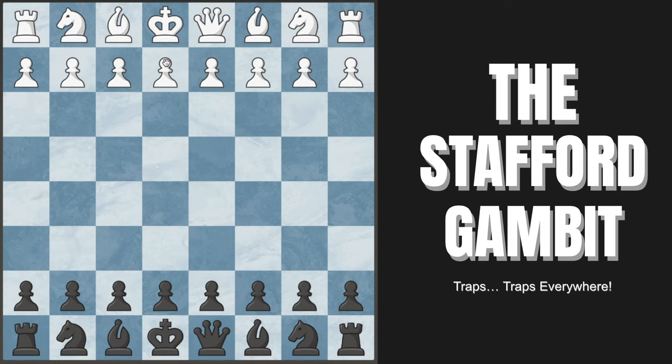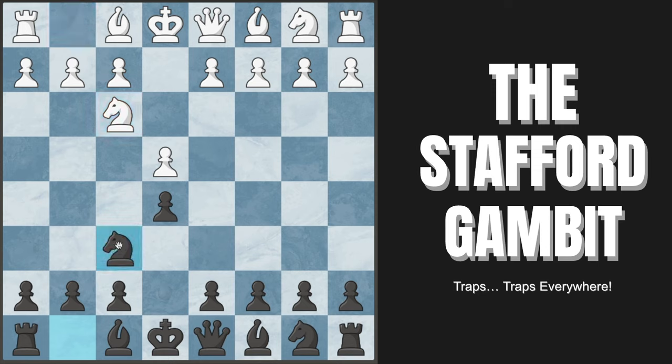To start, the gambit comes after White plays pawn to e4, we reply pawn to e5, and now White plays knight to f3, attacking our pawn. Very standard — we're not going to defend it, we're going to play knight to f6, the Petrov's or Russian defense, counter-attacking their pawn. The most common move for White is to capture the pawn, leading into the Stafford Gambit, but they also have two pretty common sidelines I want to cover. The first one is bishop to c4.